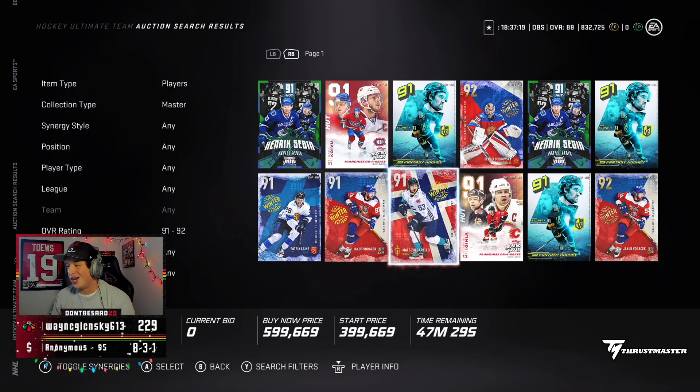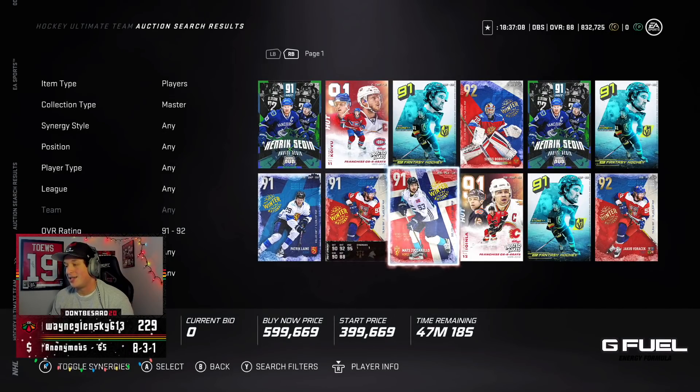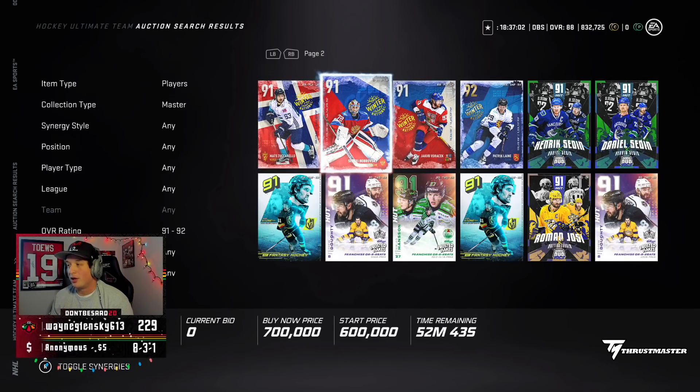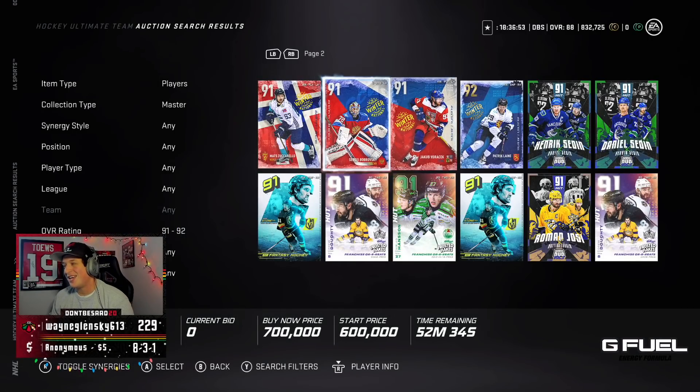Some of these master cards are already up on the market and I'm considering making the Lina — see if I can make him fit on the team because with Workhorse I think he becomes way better. The Bobrovsky's 92 has Distributor and Spark which is huge — if you can get a starting goalie with three synergies that's massive. Either way, hope you guys enjoyed the video today. Let me know down below your thoughts on this event and if you feel the same way that it's really not worth doing any of it. Talk to you guys later, bye.